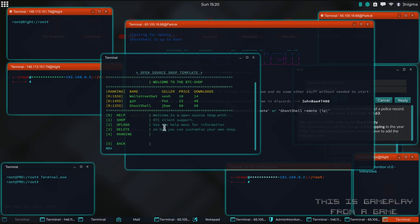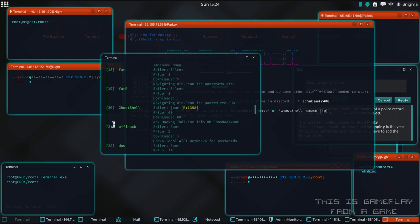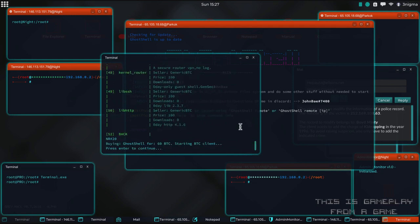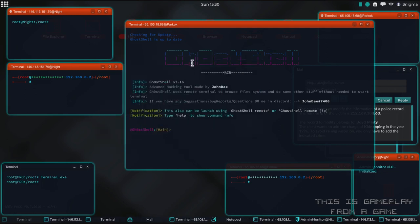To find it, go into the shop section, inside BTC shop, and then into the tools section. Scroll up and at number 20 we have Ghost Shell. As you can see it costs 60 BTC, so you will need to do some mining before you have enough to buy it. You select number 20, agree to the price, and it's going to ask for the login details to your BTC account. Once you've confirmed your purchase, you'll be able to run it like I have done on my server.